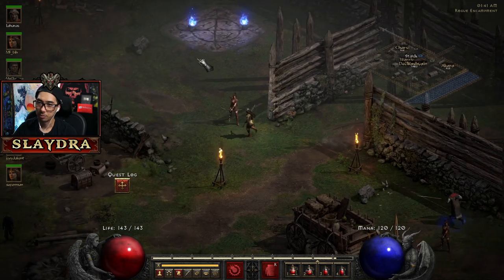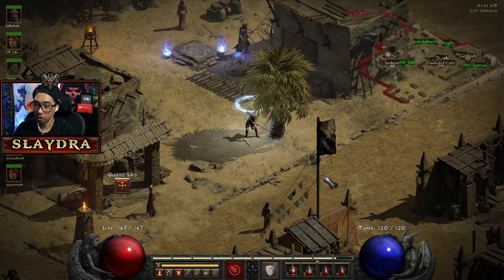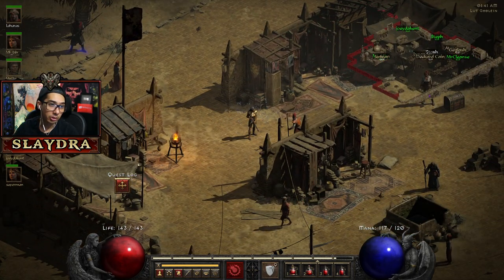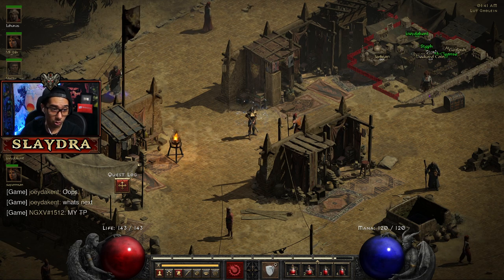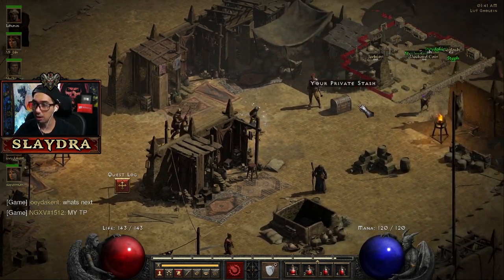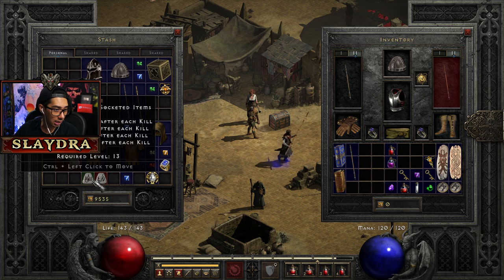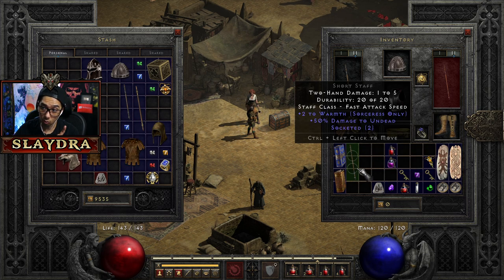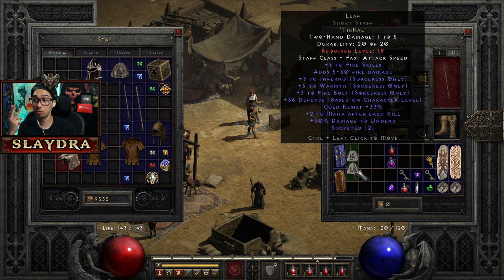I didn't want them to start the Arcane Sanctuary without me. We'll almost pretty much be able to complete this act in this part of our play session. So we're going to craft Leaf — if you want to refer to the website I'll try to put it in the pinned comment. To craft Leaf it has to be a staff with two sockets and it's Tir and Ral in that order. Remember it has to be in gray text — that's the important thing. So we throw in Tir then Ral — that makes Leaf.